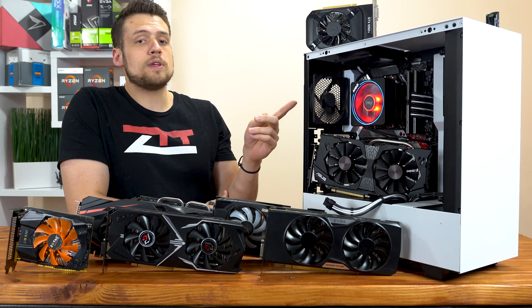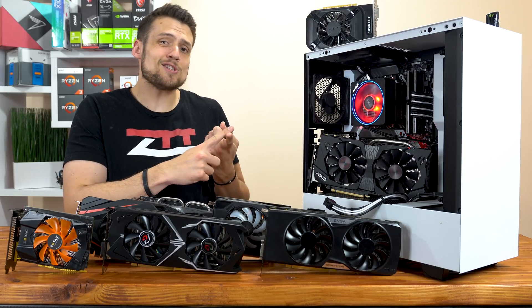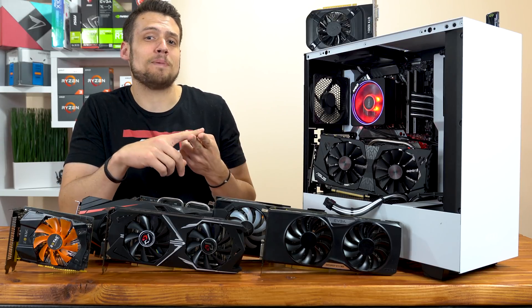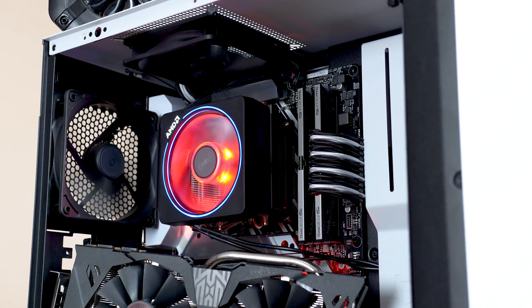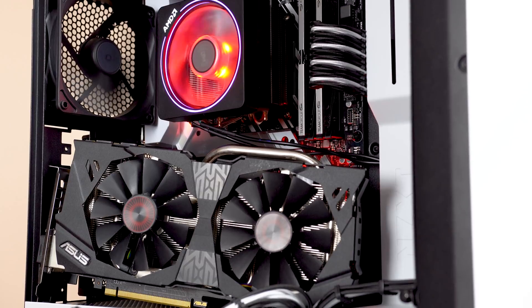For our testing platform, the CPU we're going with today is the Ryzen 3 2200G — because A, this is a realistic CPU that you would actually pair with one of these budget graphics cards, and B, it allows me to get an extra benchmark because of the integrated graphics. Also inside our testing rig is 16GB of DDR4 RAM clocked at 2933MHz, and the game is installed on a 500GB ADATA SSD.